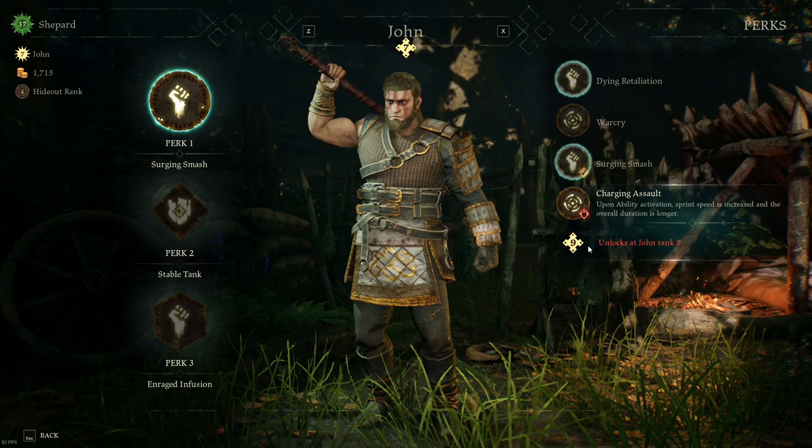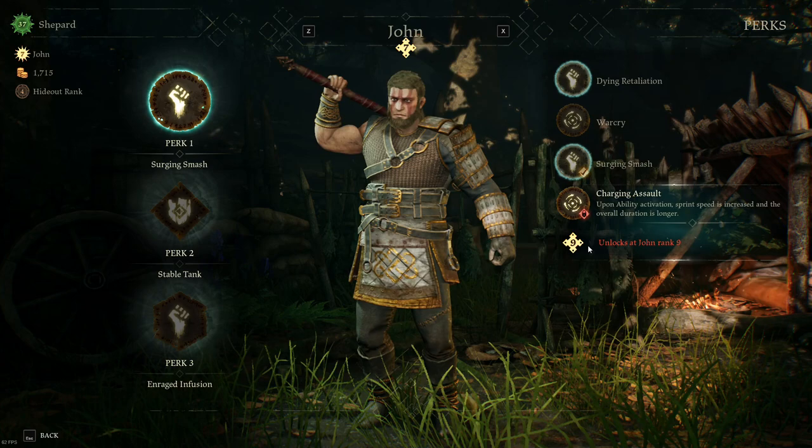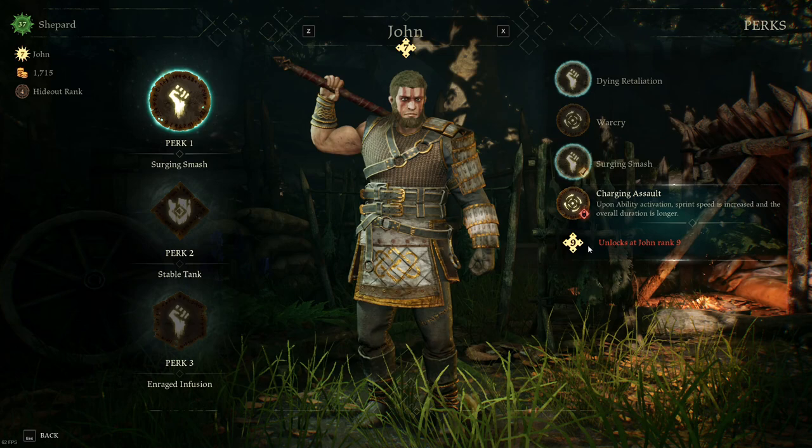Charging Assault — his ult is so powerful. Being able to make his sprint speed faster as well as increase the duration could be okay, but I'd really need to compare the numbers to see if that would be worthwhile either way.